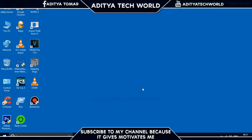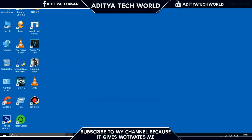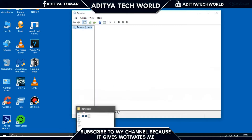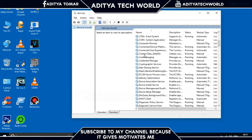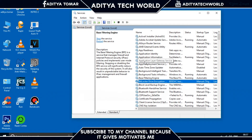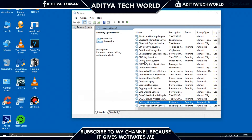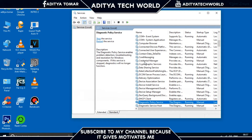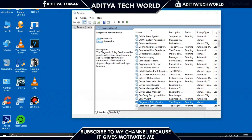Step 6: Disable unwanted Windows services. Go to the Start menu and search for Services. The services you need to disable are listed in the description. For example, I'll disable the Diagnostic Policy Service — right-click it, change the startup type to Manual, and click Apply then OK. Do this for all the other services listed in the description.